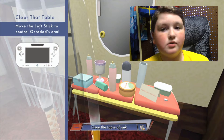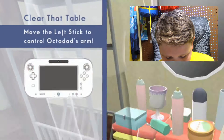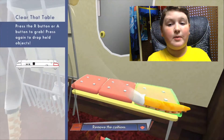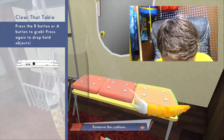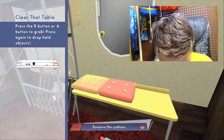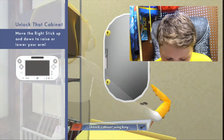Okay, now it's time to do some stuff. Move the left stick to control Octodad's arm. Clear the table of junk. I've actually seen a lot of people do this before on their YouTube channels, so that's why I want to do this. Press R button or A button to grab, press again to drop held objects. Okay. Remove the cushions. Unlock cabinet using key.